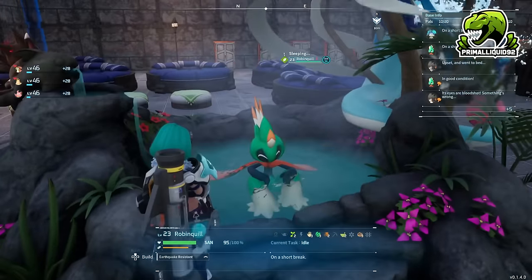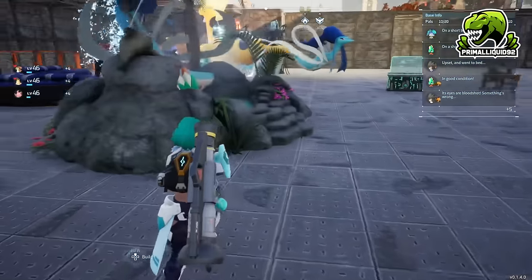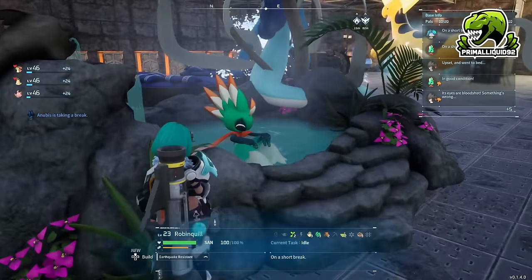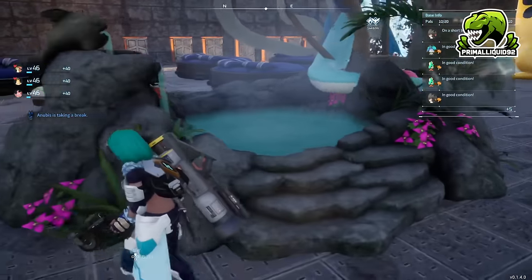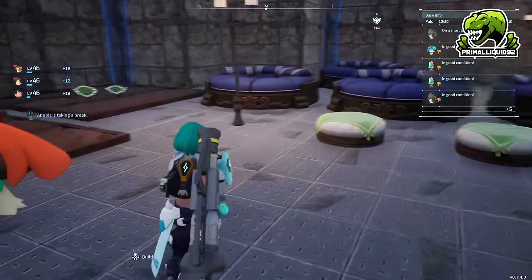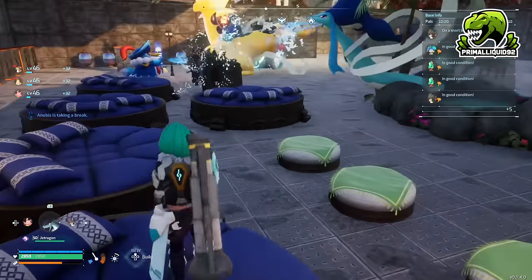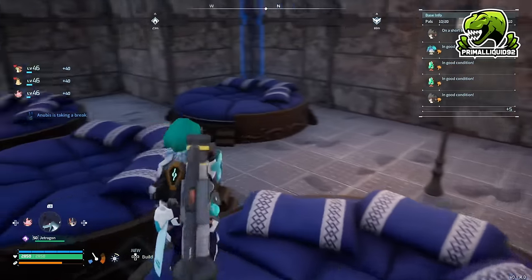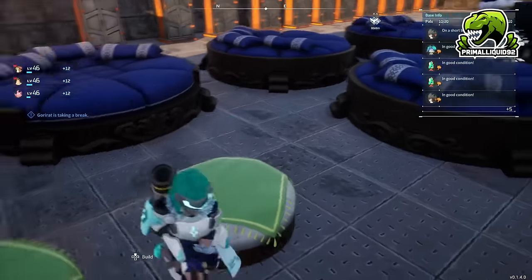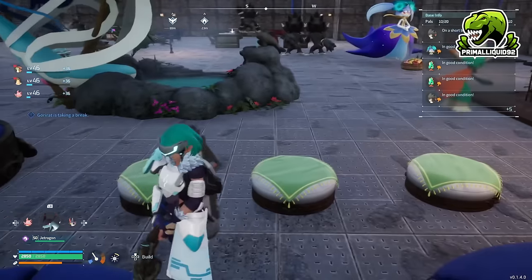I've built a second hot spring temporarily because pal sanity was getting a little low due to bad food in the feed box, which I've now replaced — so in a couple of in-game days I'll destroy it. Down here next to the harvest areas we have a few beds. Don't worry about the large beds; they're kind of pointless in my opinion. Just use the smaller fluffy beds — they do the job well enough, take up way less space, and are much cheaper on resources.